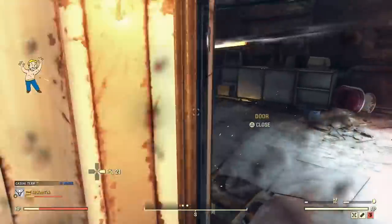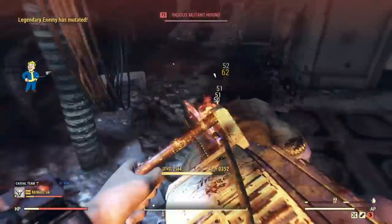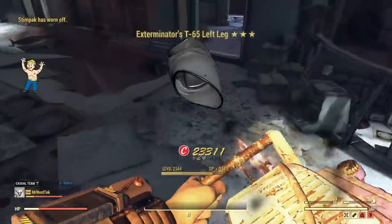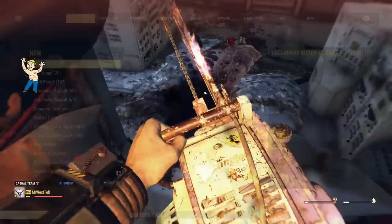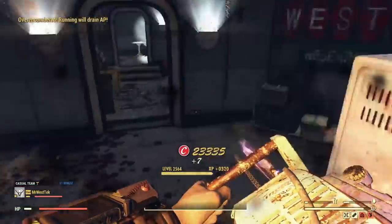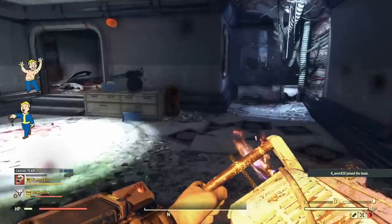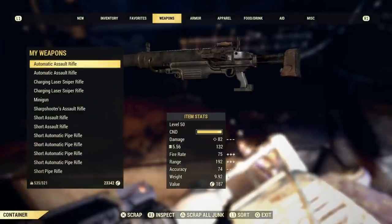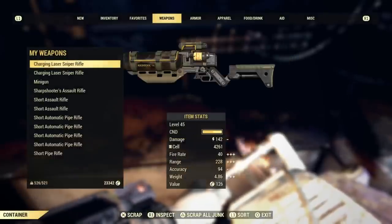When crafting ammo there are some components you need. I won't cover energy ammo since I don't know enough about it, but for ballistic ammo you need steel. The best place to get that is Westek. You're going to want the Scrapper perk equipped - it's under Intelligence - and you can get more than enough steel to make all the ammo you want.